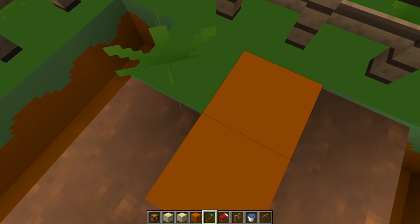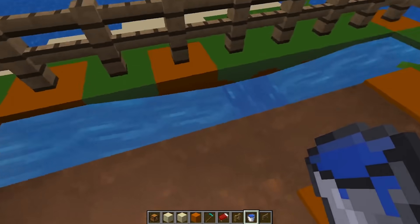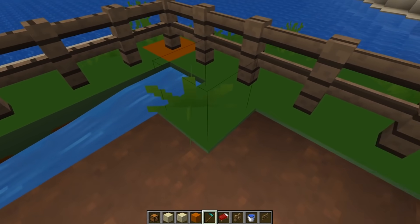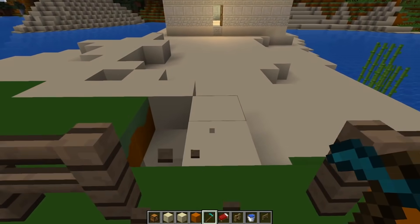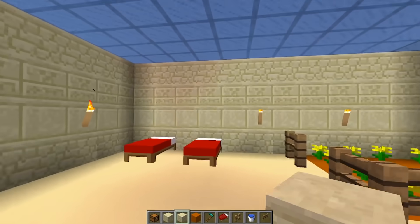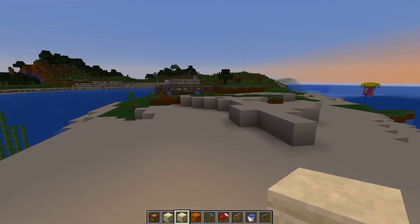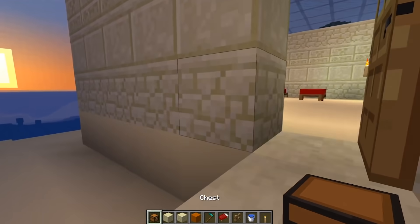It's getting a little dark. Maybe we should finish this another day. Tomorrow. Let me just finish digging up this garden really quickly. I'm gonna head back to the bed, Mary. I'll leave the door open for you. I'm gonna put some torches on the outside of our house too, so we can always find it. Because it sort of blends in, especially with all the sand everywhere.